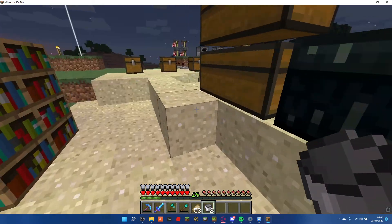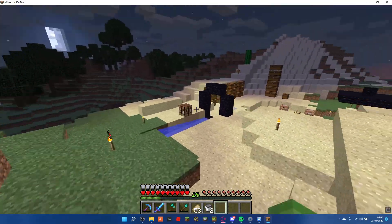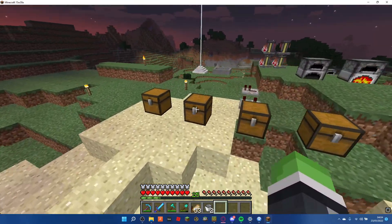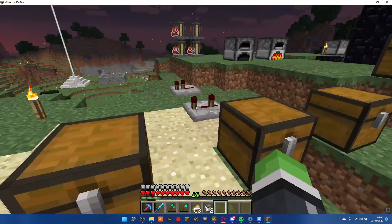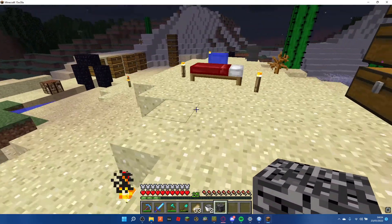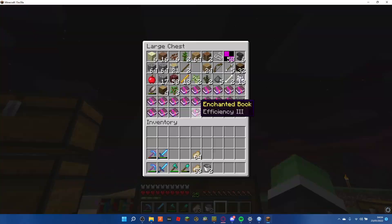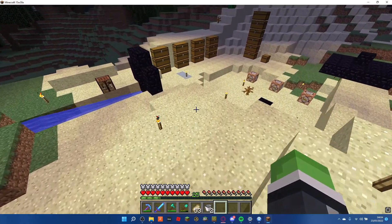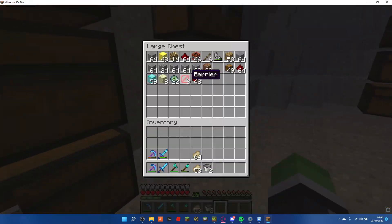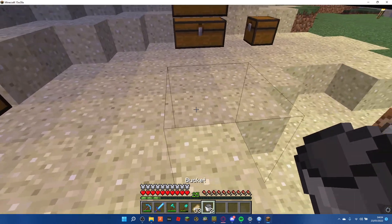Now, not only does this account for normal blocks, but it counts for any type of block, like bedrock. So I'm going to take some bedrock and place it here. That's not barriers - I should have some barriers somewhere. There we go. Barriers - so there's a barrier there, now there isn't.